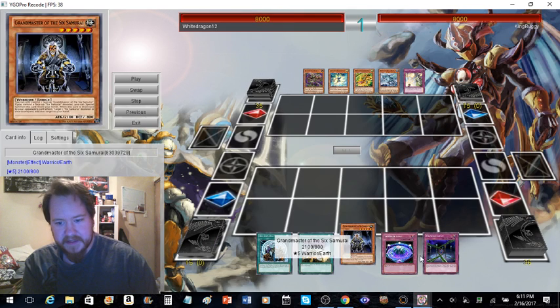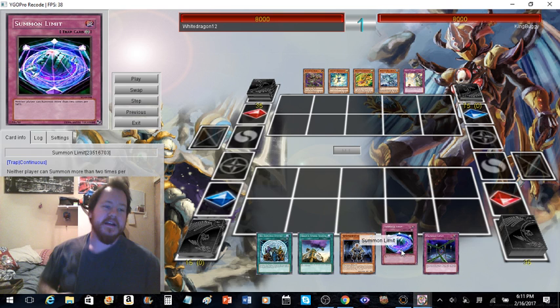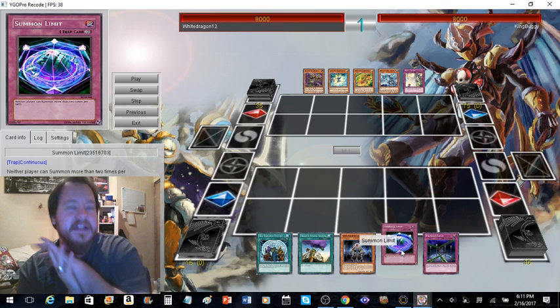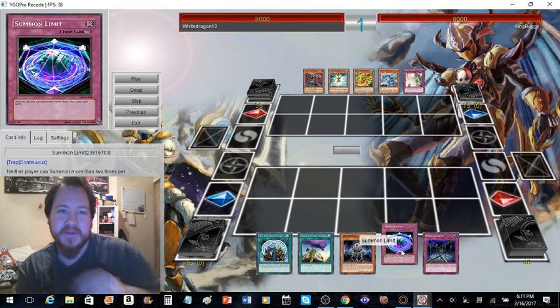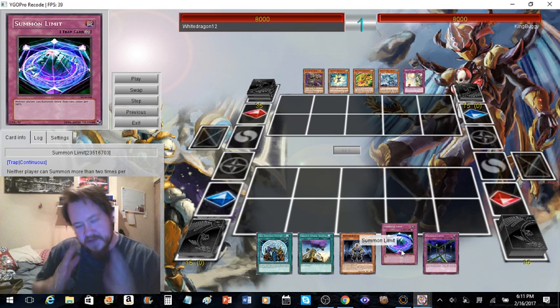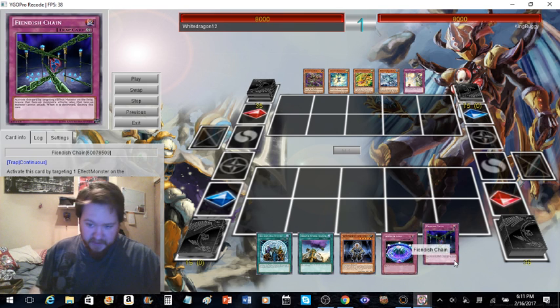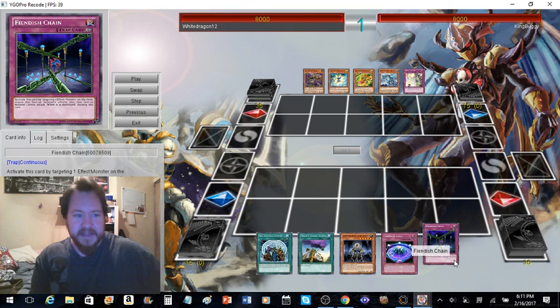Loading the replay one more time to focus on Summon Limit. As you can see, he was completely locked out of the game — the only thing he could do is summon his two cards. For the Zodiacs, sure, you can get your Drancia, but as you saw, I had it protected with Fiendish Chain.